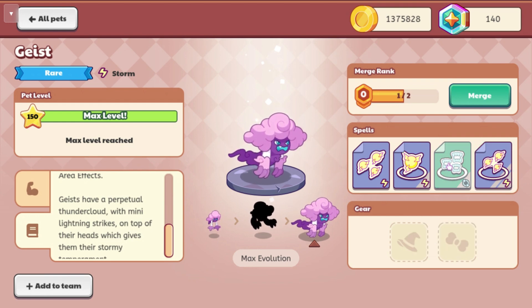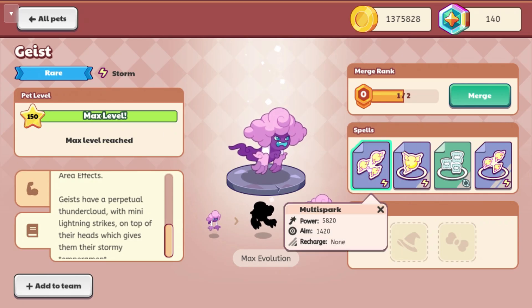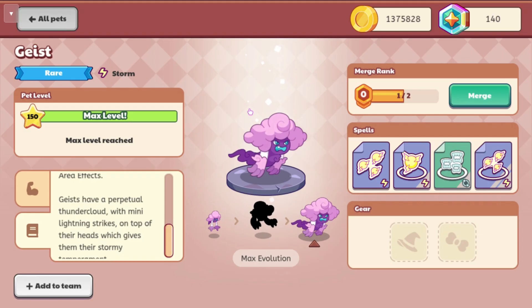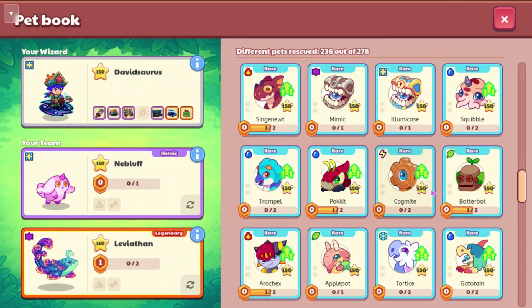I don't think this is too good because it has three different team spells, and then it has multi-spark — not great spells, I would say. And then the other one that we have is an evolution of Cloud Gobbler, so I'm going to have to hack that on.